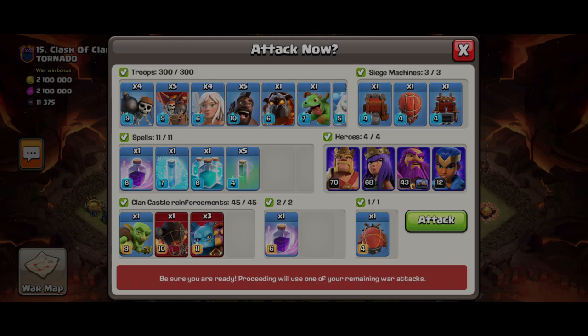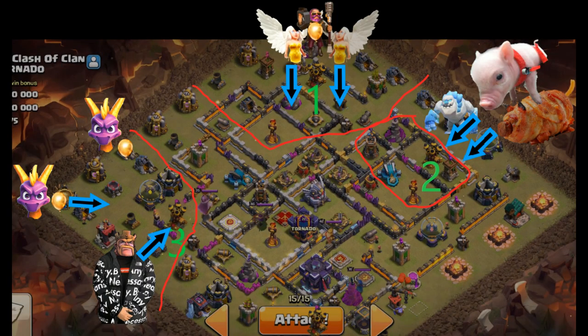Hey gamers, today we will learn how to do super minions blimp rage clone, plus grand warden ability, plus spam balloons and dragon riders in this clan war league three-star guaranteed on this TH15.